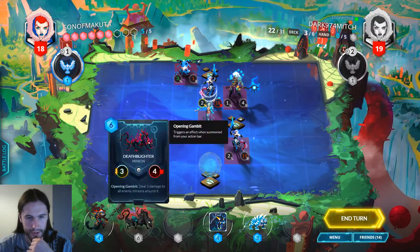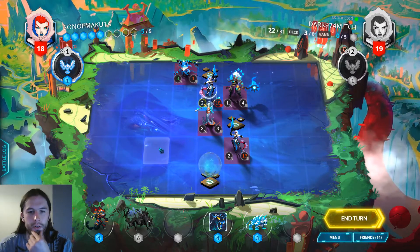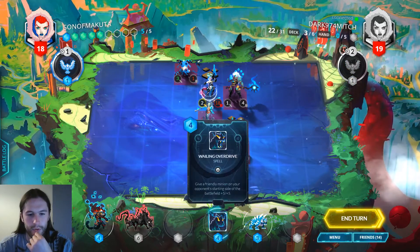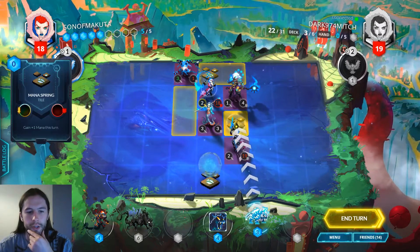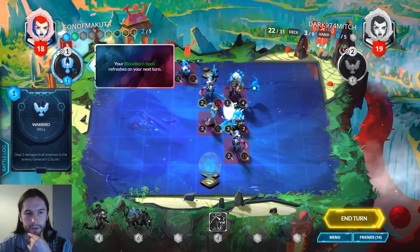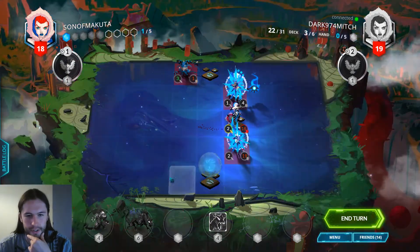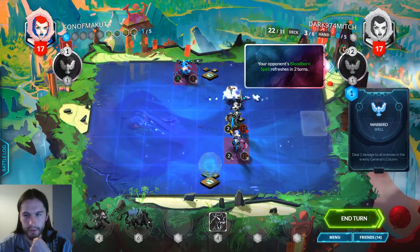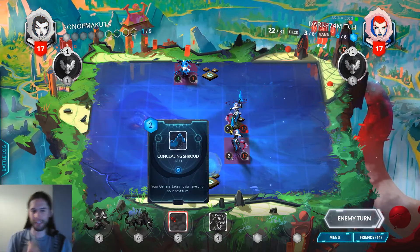I'm gonna be good next time. Oh, how do I not just die? I think we have to do it like this. I'm still really low on any sort of resource, but we have death blighter to try and force a swing next turn — so if my opponent continues to only have small stuff we'll be okay. We're going to like 12 next turn. Oh thank god — concealing shroud might win us this game.